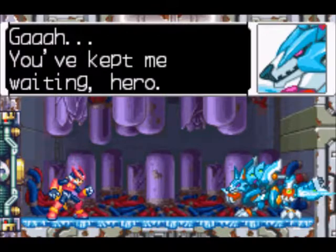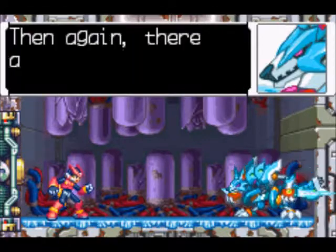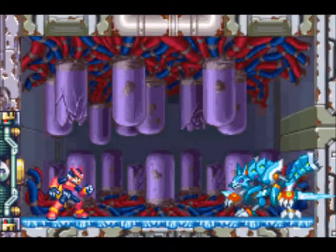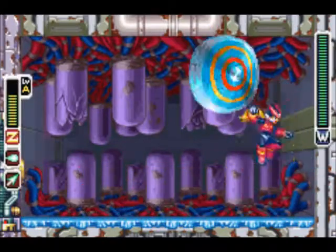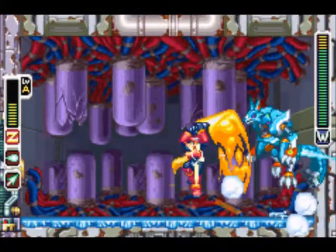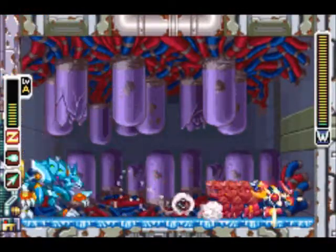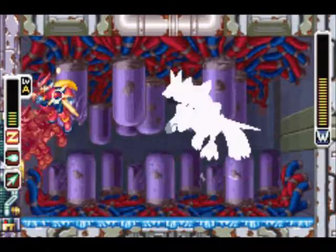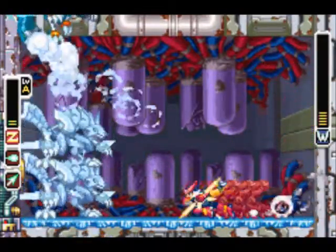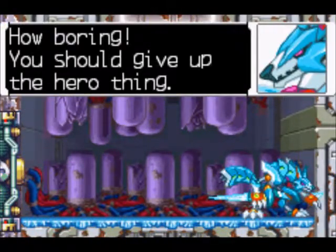Here we are at the boss. He likes to do this ball thing — he'll roll around. It's pretty hard to dodge on the icy floor. He'll do this stack thing with frozen replicas of himself. The best thing to do is use your flaming uppercut. He's got this attack here — he's probably about to kill me with one HP left. There we go. That uppercut would've killed him, but I missed.